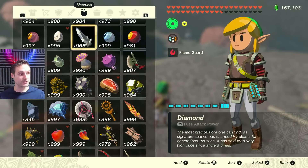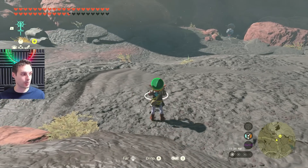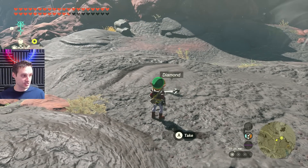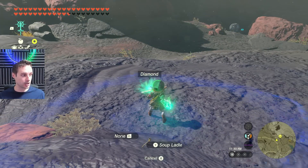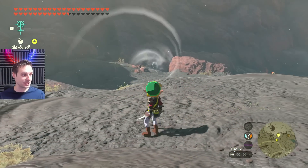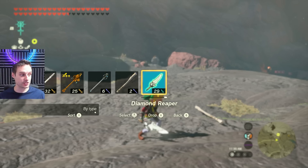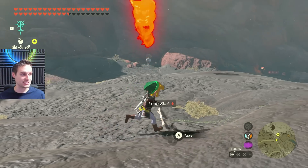In this case we have 966 diamonds. I'm going to dupe a diamond because I think this is going to be one of the more popular choices. So I'm going to drop it down there, go into fuse, and fuse it to my soup ladle. We now have our diamond reaper — we just fused a diamond to the soup ladle. That's all we did.